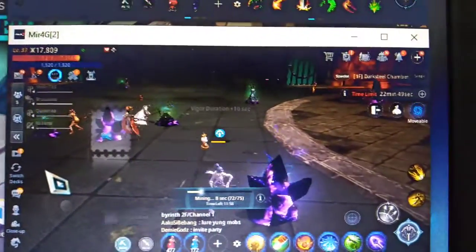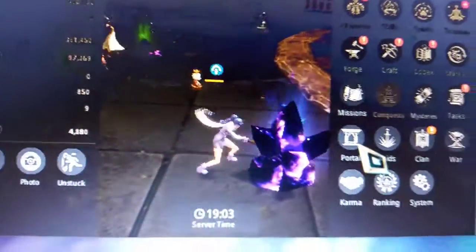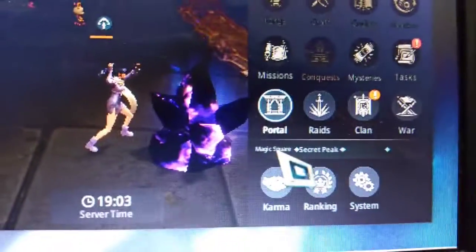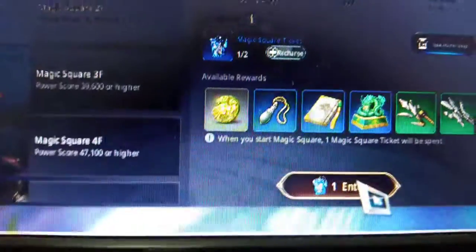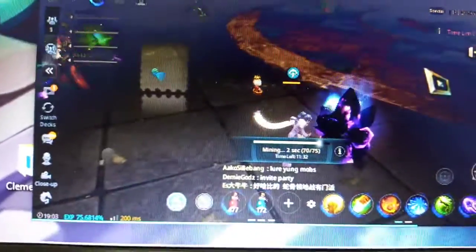So just go to the Dark Steel Chamber of the magic circle. To do that — this is for beginners — go to the menu, then go to portal, and then click on magic square. Then enter, and you will be in a queue. When it's your turn, you will be instantly teleported to the Dark Steel Chamber.